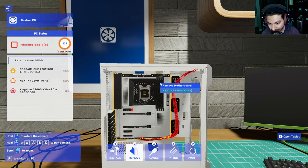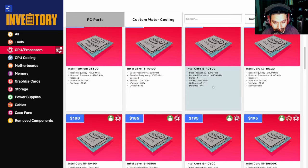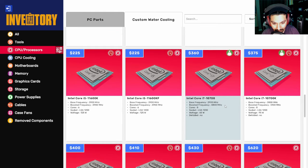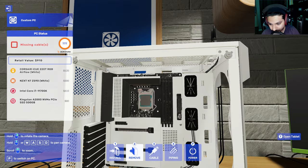Now let's do our CPU. Since I went with the Z590 - that's Intel - we're going with an Intel i7-11700K. There we go, that's in there.